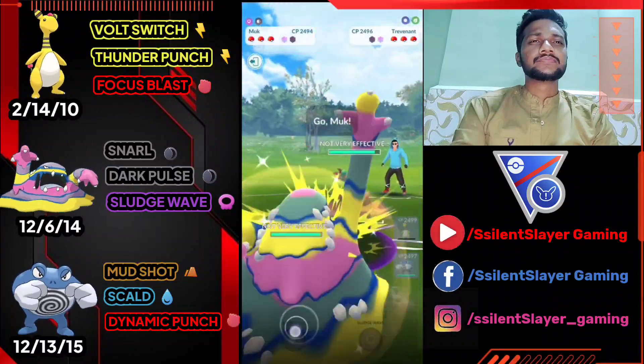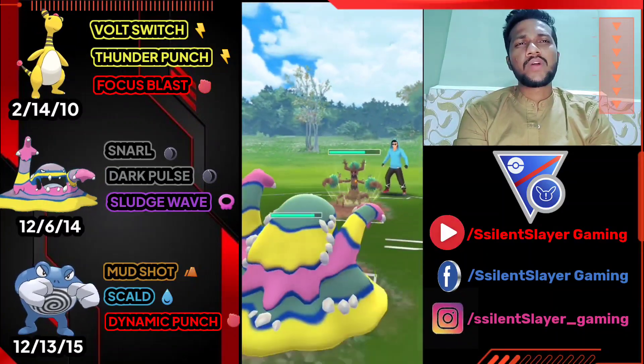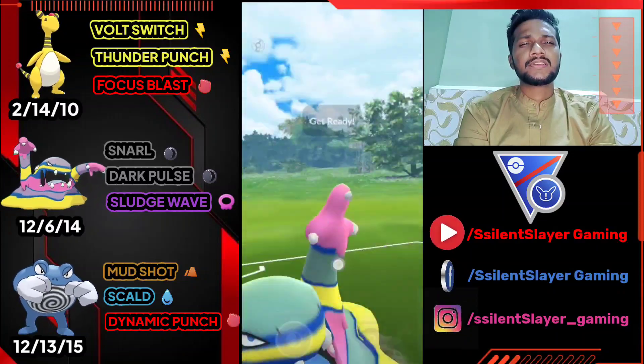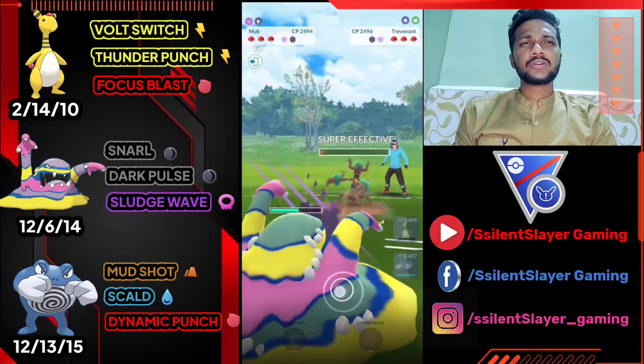Opponent just switched to Trapinch. Obviously let's bring out Alolan Muk. One Dark Pulse should take most of Trapinch's health. Let's use Dark Pulse and see if they're going to use their shield — looks like they're going to let it go. Yep, that's what I thought.